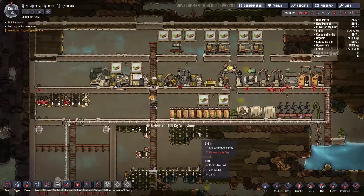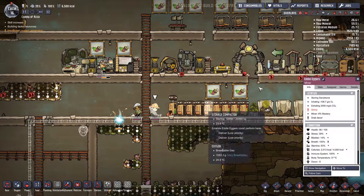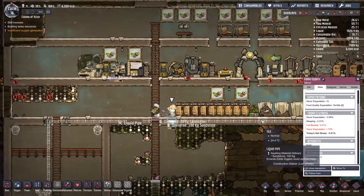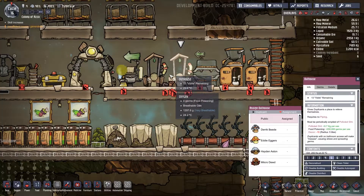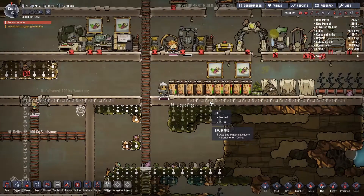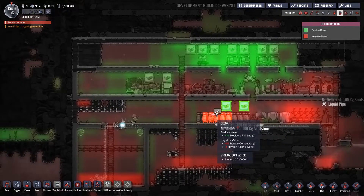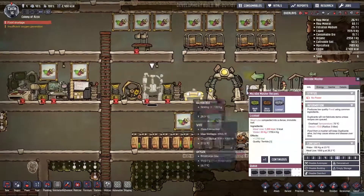Stress is down to 39 — and that's Eddie. What does Eddie need more of? He's got a full bladder and doesn't like how much decor we have. I'm not sure why he isn't using the toilet — the outhouses are still good. He's just a weirdo I guess. But we do need to improve our decor still. They've been working down here and in the lower areas, so that's probably why they're not very happy about decor. But when they're sleeping and getting massages, they're getting lots of decor benefit.